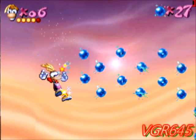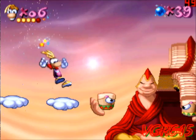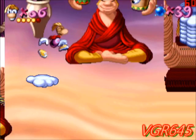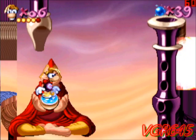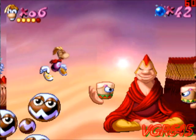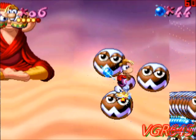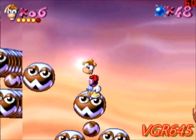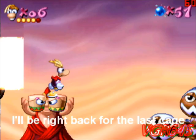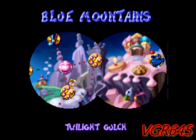Now we can get out of here. Let's not take that — let's die, bro. Now we can get out of here. Okay guys, now we're back with Twilight Gulch. This one is a pretty tricky area for sure.